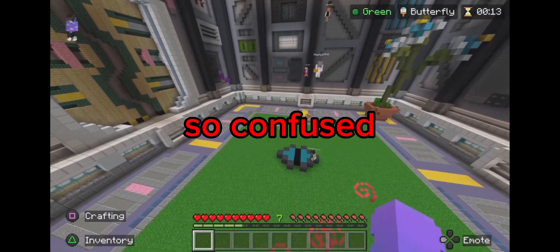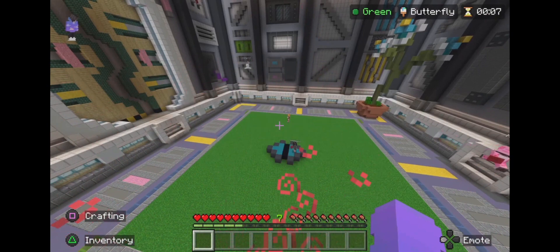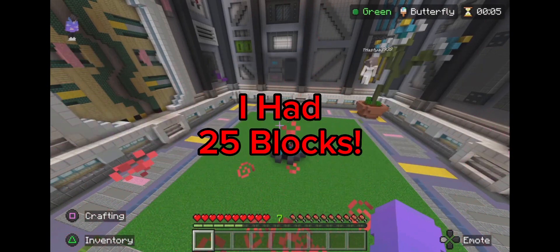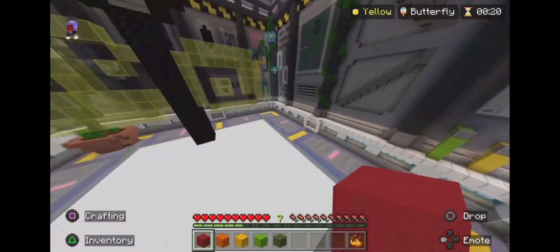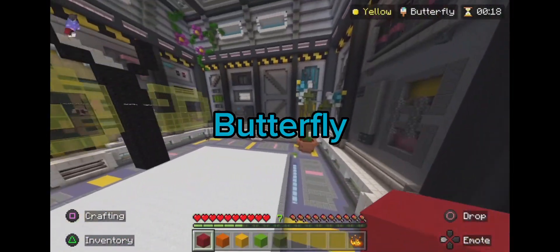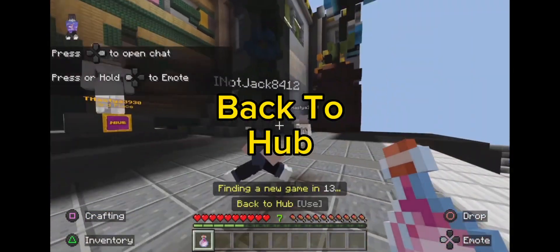They're just so confused — what the hell is this? Someone's got an orange. This one I had 25 blocks — I thought 25 blocks by now would be decent enough to make a butterfly, but apparently not. Okay, let's go back to hub.